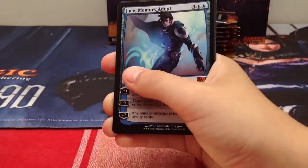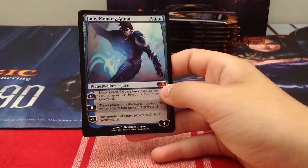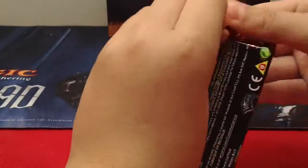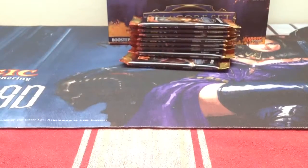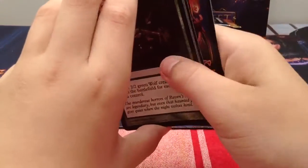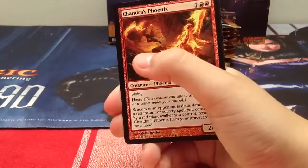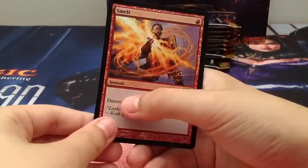Our rare is Chandra's Phoenix - a planeswalker. Everyone knows what that does and I'm trying to be quick. Our uncommons are Flames of the Firebrand, Road of Ruin, Howl of the Night Pack, and a foil. The rare is a foil Chandra's Phoenix - reprints just reprint the cards. And a foil Smelt.